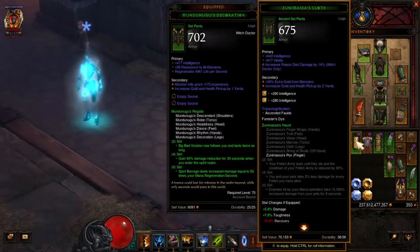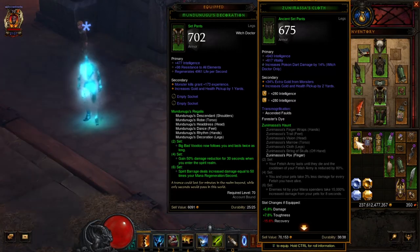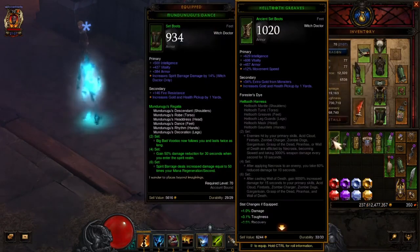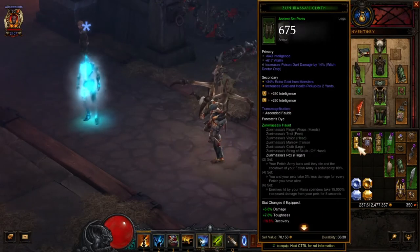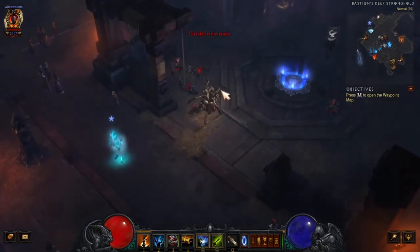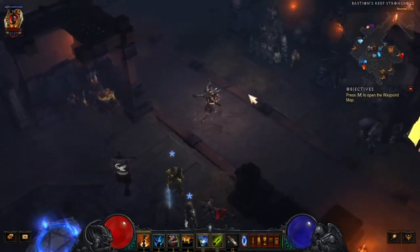This one regenerates mana too, so that'll definitely help. He lasted quite a while — that'd be pretty neat if, like the fetish army in my chicken build, it would last until you died. We'll see. But I still like my chicken build, especially for farming. This thing might make a really good speed build.